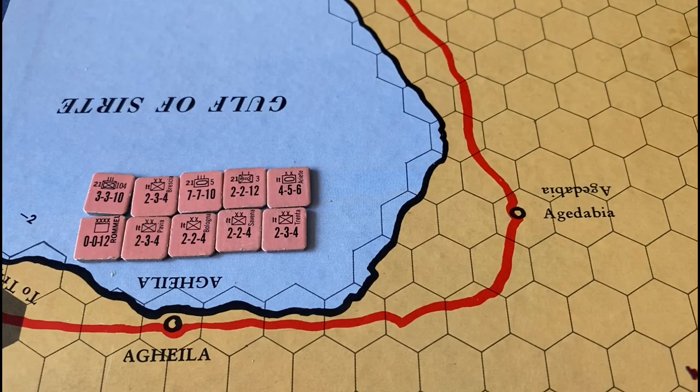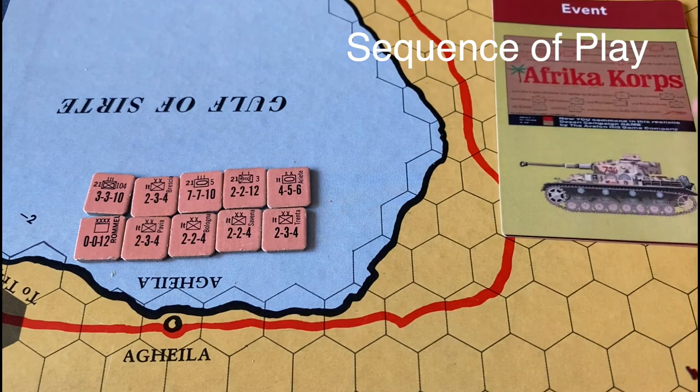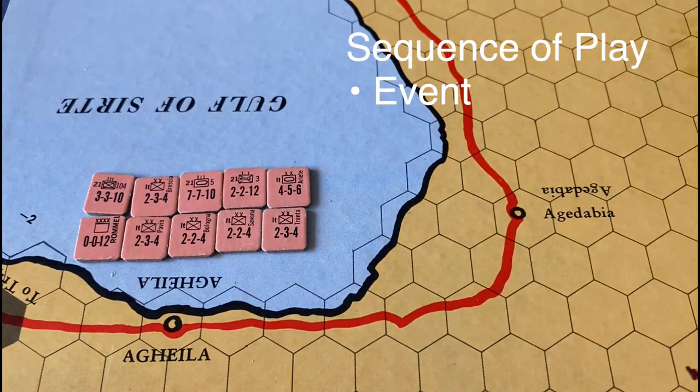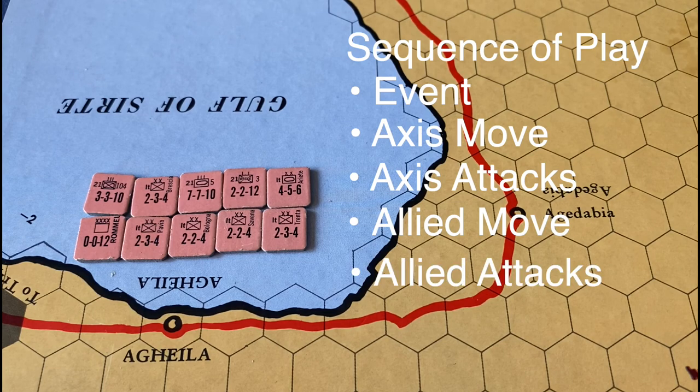As we look at the German starting position — which has Rommel, some panzers, and some Italian infantry near the town of Agedabia — let's talk about the sequence of play. We've modded the game to add an event card pulled at the beginning of each turn. Then the Germans roll for supply, bring in any reinforcements, and move their units, followed by all their attacks. Then a like sequence for the Allied forces: check supply, bring in reinforcements, move all units, then attack. Turns go back and forth over the course of the game, which lasts 38 turns from early April 1941 until the end of October 1942.